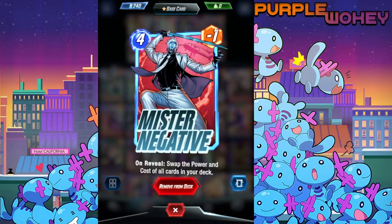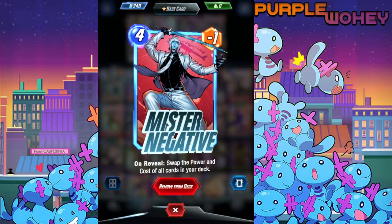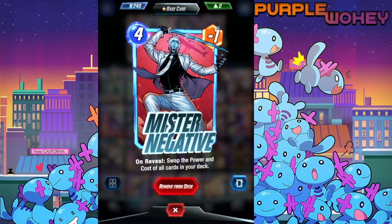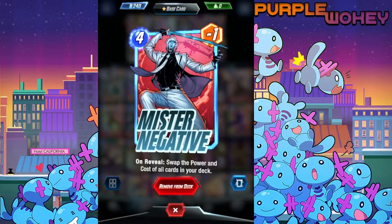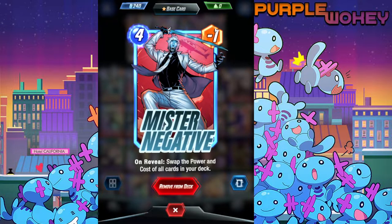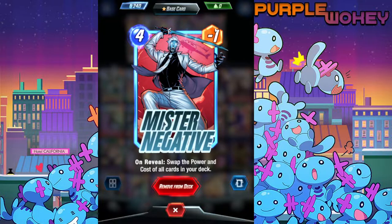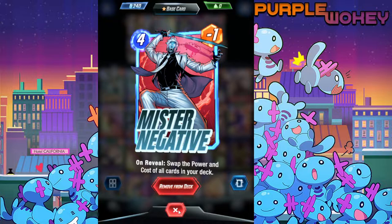This deck is such a problem they've had to nerf Mr. Negative multiple times. If you ever wondered why Devil Dinosaur has power - originally Devil Dinosaur was 0 attack. He used to be a 3 drop, 0 attack, then they changed him to a 5 drop, 0 attack. And then he was used in Mr. Negative because he became a 0 cost, 5 drop in the deck. And then they had to nerf him again by making him stronger, specifically because of this deck. It's such a hassle.